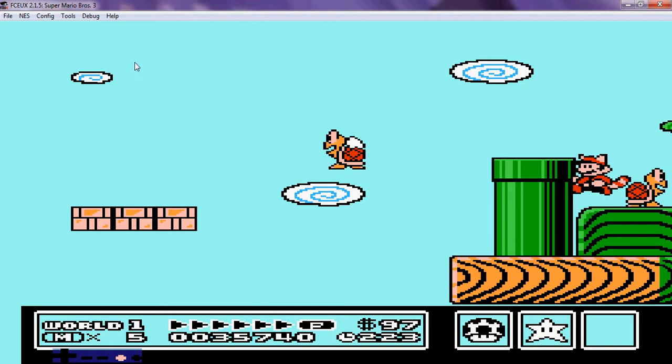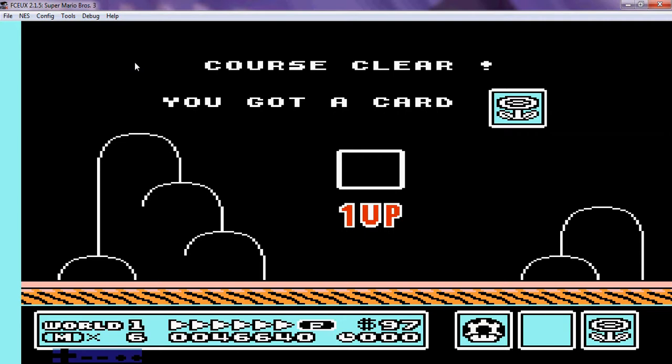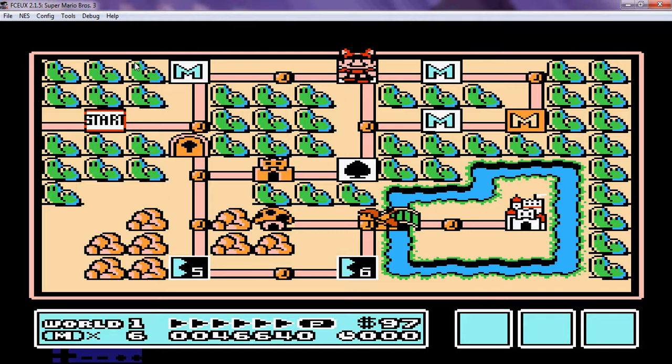One up. So anyway, moving on. The P Wings: if you get a hundred percent coins in level four, a Mushroom House shows up where Mario is standing, and you can get a pair of P Wings, which makes you fly permanently until you get hit. And when you get hit, then it's different.